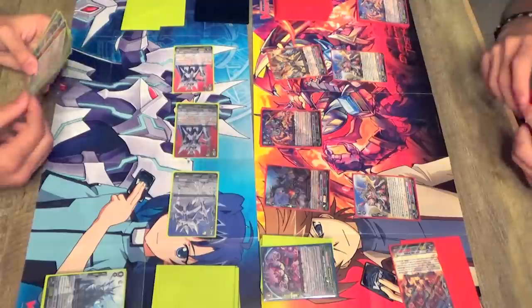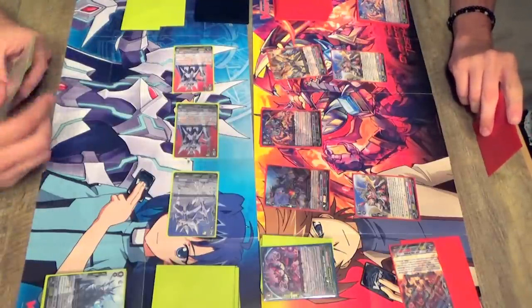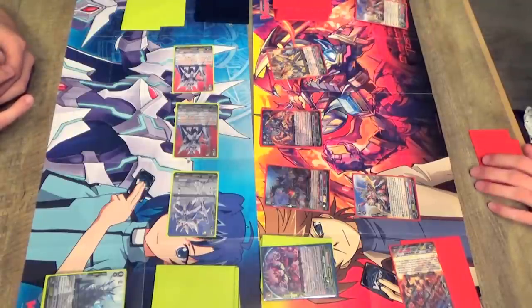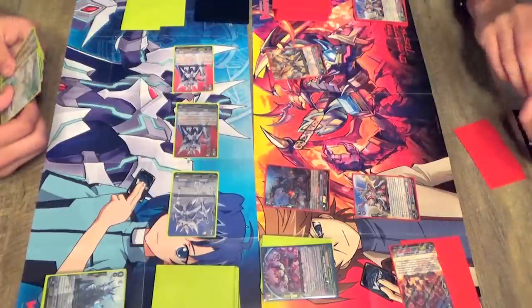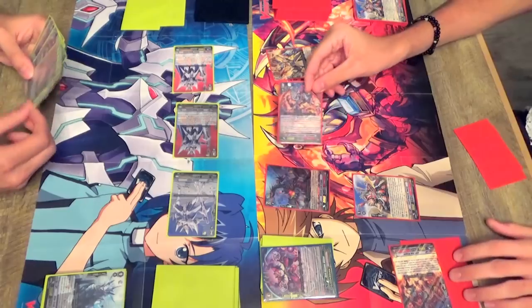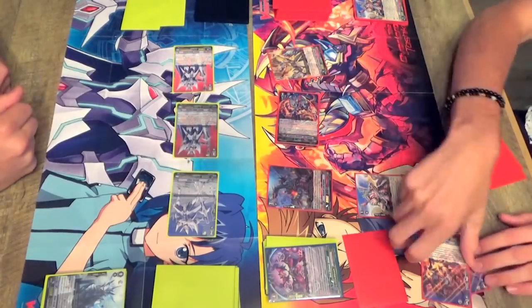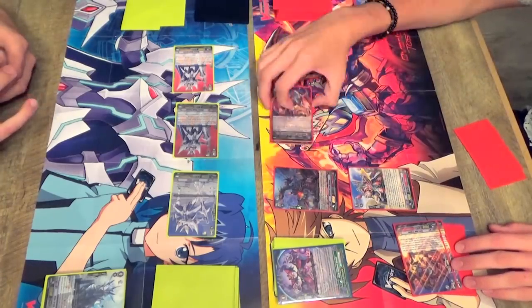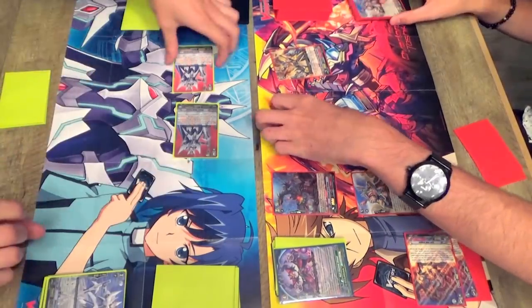I'm just thinking if I want to use it — I've played against this deck before. I'll use Conroe's skill so if Vanguard gets on attack, counter charge 2. So we'll go 26k to Blaster Blade, counter charge 2. And then Berserklord retires a grade 2 or lower. Then I'll attack and skill retire Blaster Blade. I don't know how to read. Take it. Triple drive.